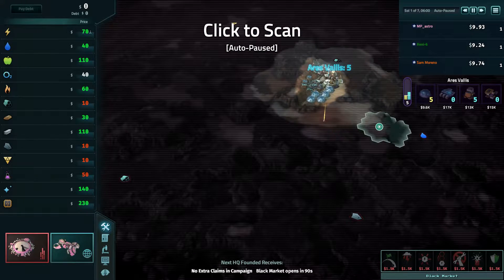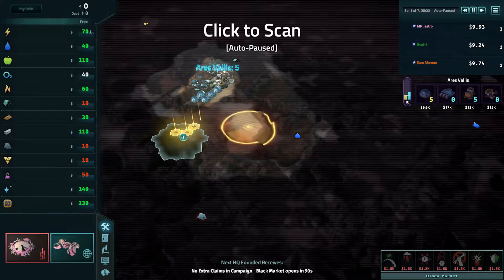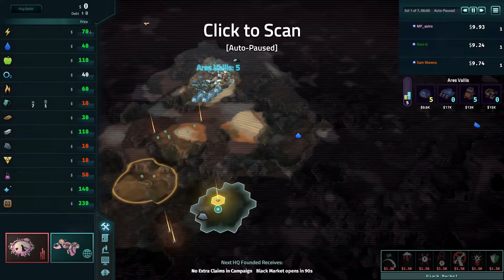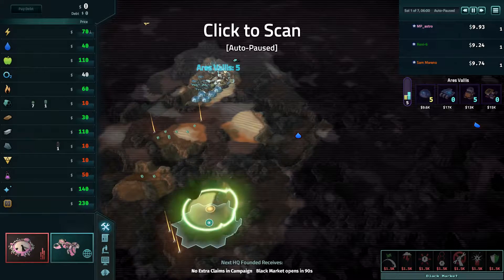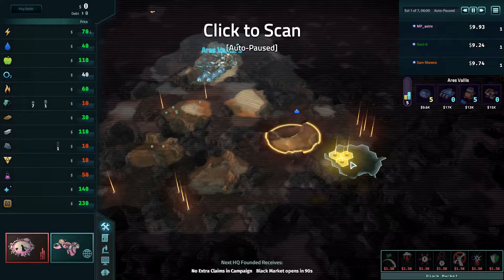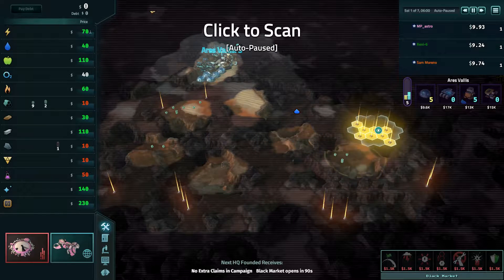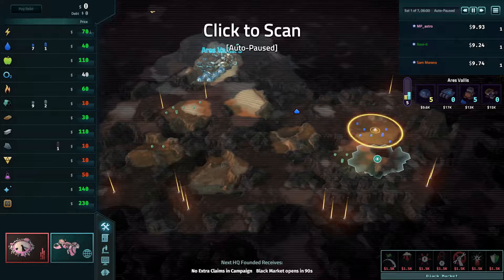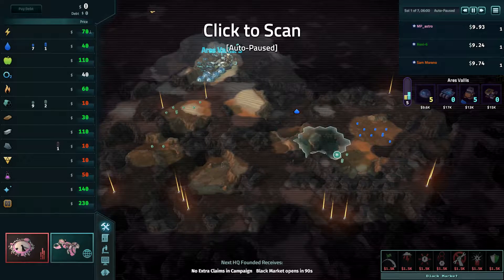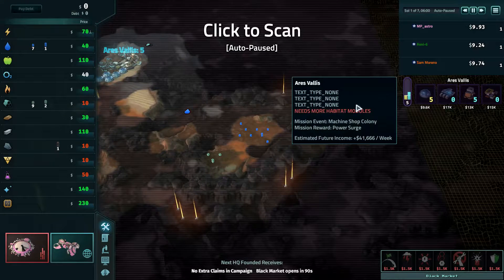I'm going to go down this direction, maybe over here. Medium levels of aluminum found. High levels of carbon found — nice, that's important. I want to find water. Medium levels of water found. So now that we know where we can get water, aluminum, and carbon, I think that's going to be as good as it's going to get.